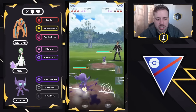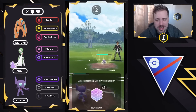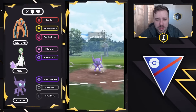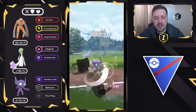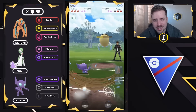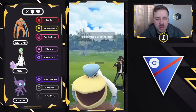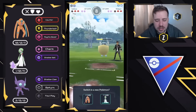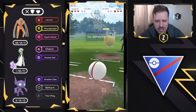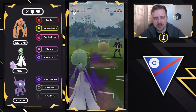They swap into Sableye, so we counter-swap into our own. I'm looking to get it low because I have a feeling there's a Medicham in the back — it's actually going to be a Pelipper, which is fine. Foul Play does a lot of neutral damage, and they let it go through, which seals their fate — so much less health for Gardevoir to Charm down. We let the Weather Ball go through, then unleash Shadow Gardevoir to Charm down. They're not going to be able to do anything and they surrender.